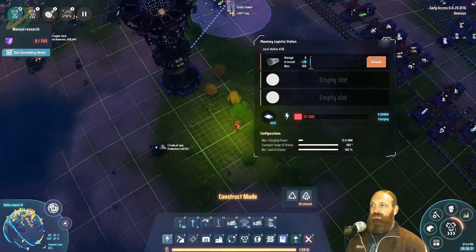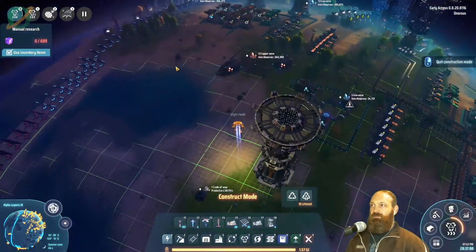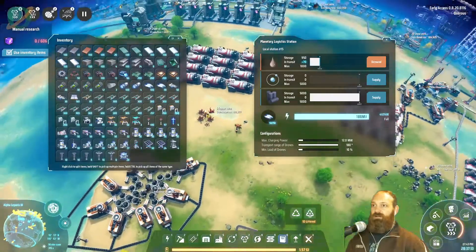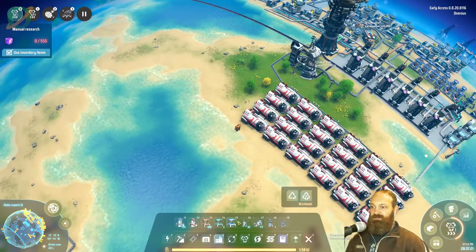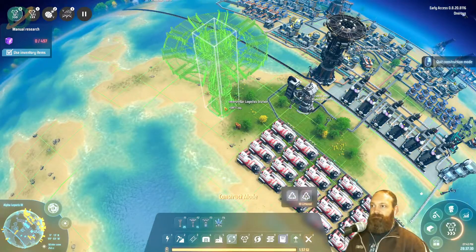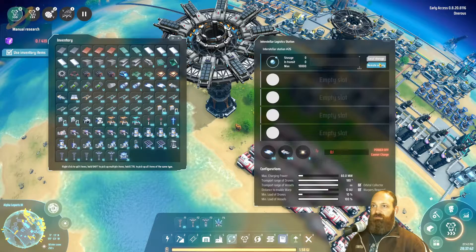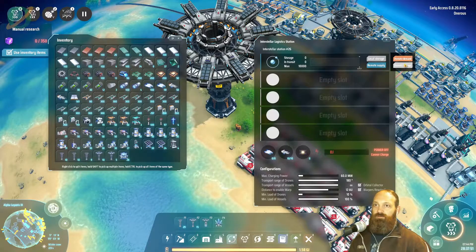We're at a fairly low amount of power. We've got a bunch of thermal power plants somewhere over here that we were at one point burning hydrogen in. Let's make this a reality again by putting in a logistics requester here with some logistics bots, requesting hydrogen — local storage here and remote demand. Thank you.